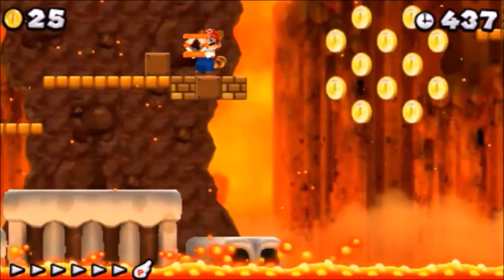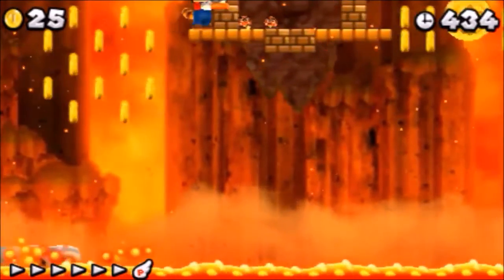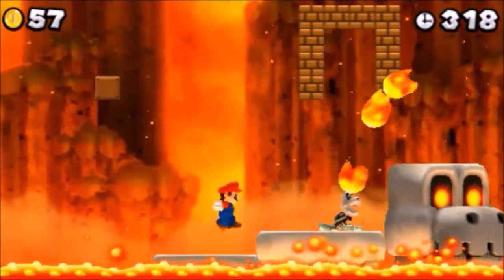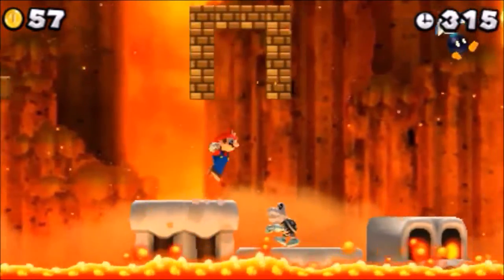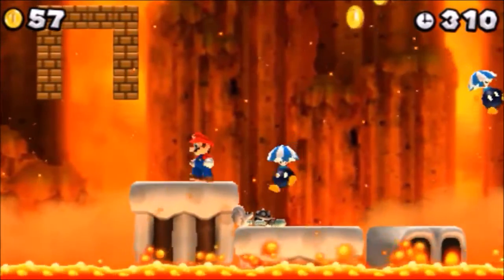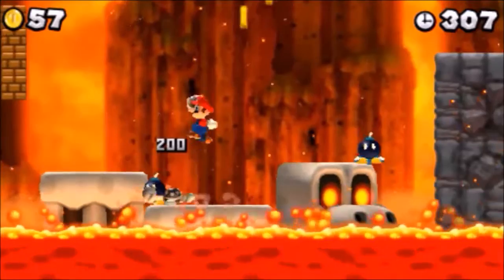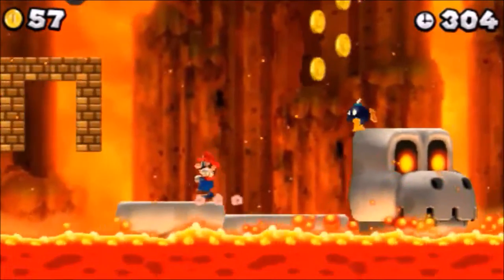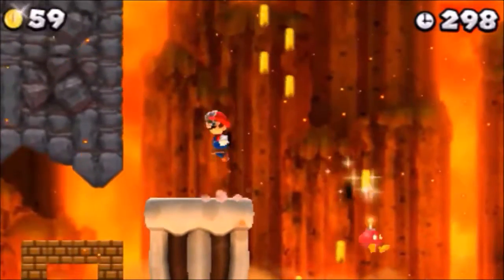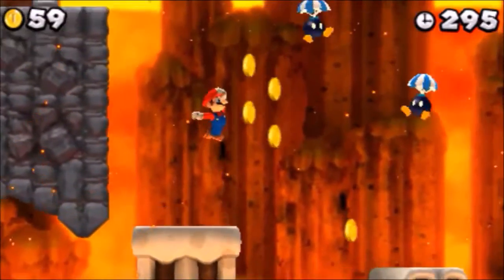After Mario boards the second spine coaster, there will be a Dry Bones, which, as I'm sure you know, are very annoying enemies. And as if that wasn't enough, Mario must also watch out for several Bob-ombs and Lava Bubbles. Despite having the same premise, the second ride is harder than the first — because of all the enemies. I like this level because the spine coaster mechanic is both fun to play and innovative, and that easily makes World 6, Level 2 my fifth favorite level.